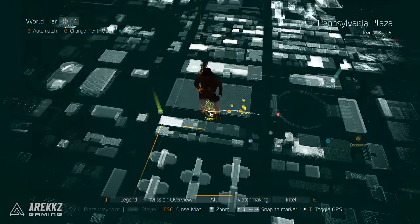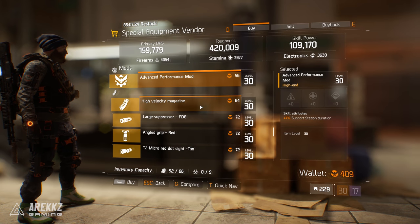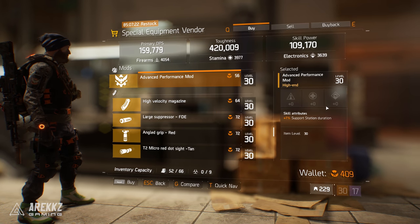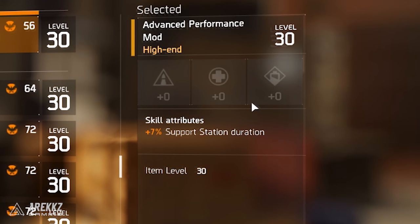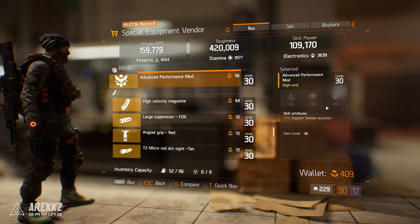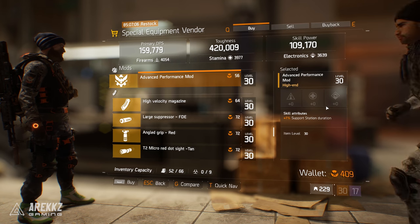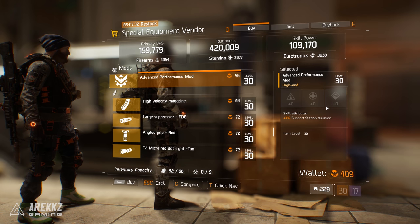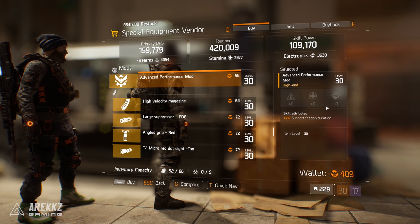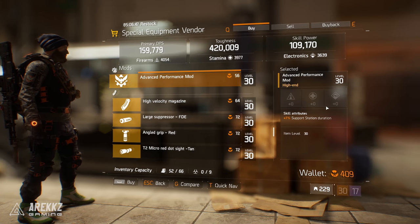If you go back to your map and change your world tier down to world tier 1, then scroll to the bottom, you'll find an advanced performance mod - the level 30 version - and it still has plus 7% support station duration. This only costs 56 phoenix credits, which is considerably cheaper than the previous option. Not all mods will be like this - you won't always have a like-for-like stat distribution - but in this case there's absolutely no reason to buy the level 33 version.